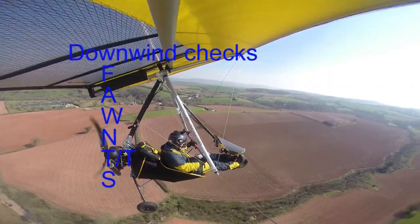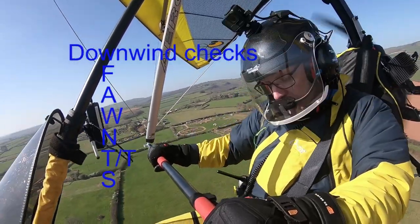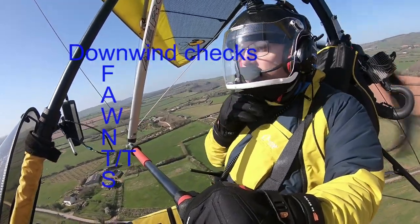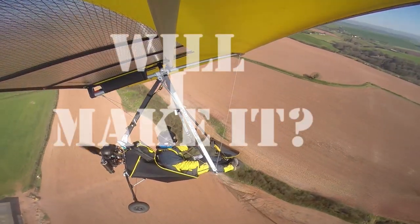Downwind checks: fuel is sufficient for a go-around if required. Awareness: there's no other traffic, you can see the circuit. Wind is suitable and sufficient. Nosewheel steering is straight. Hand throttle is closed. Security — I am still secure. Right, I'm going to close to idle now and see what happens — see if I can get in.